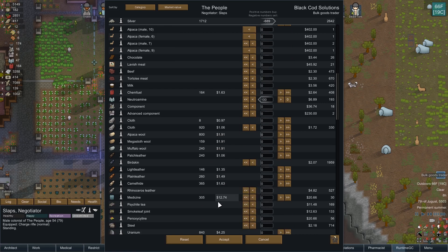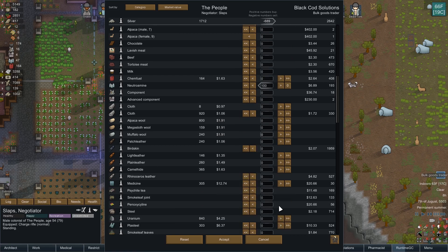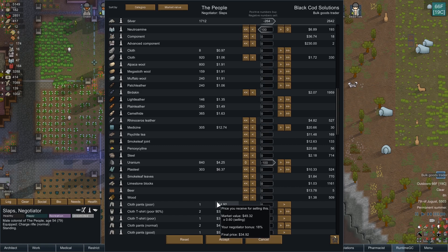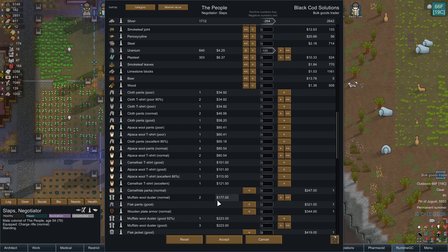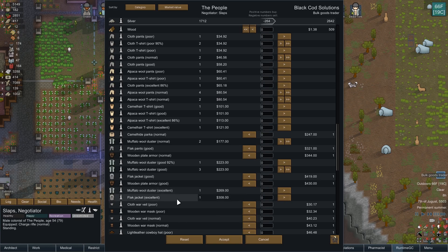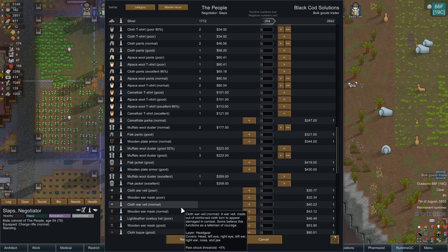What could I sell? Maybe just a hundred of the uranium — I still have a lot of uranium left. Get some money that way. Wooden plate armor? No thank you. I wish people would wear their dusters — it helps keep them cool in the hot weather.